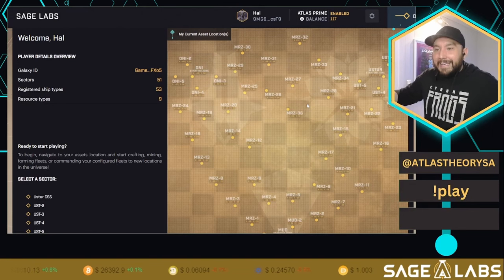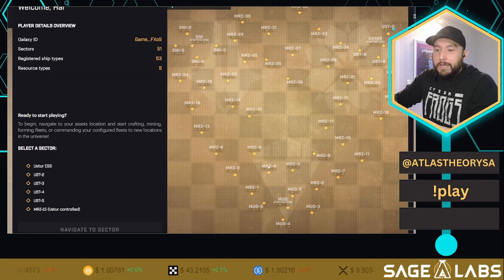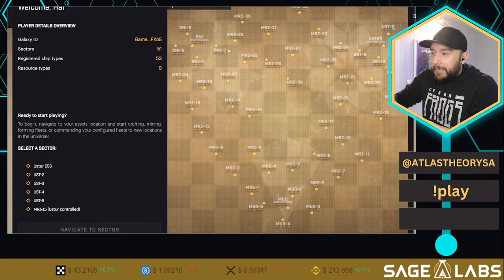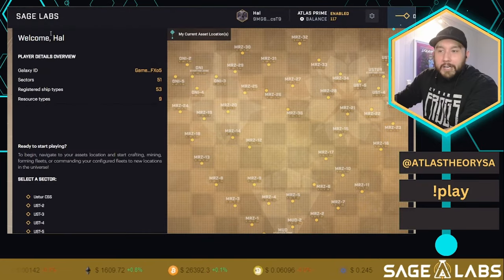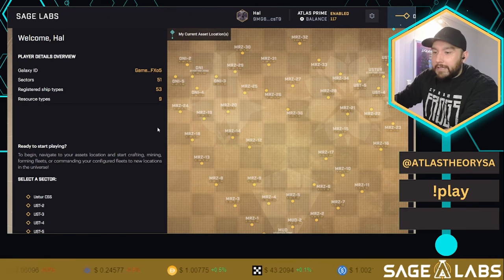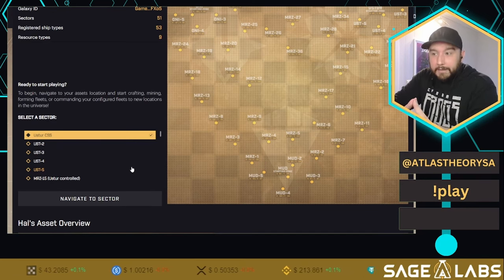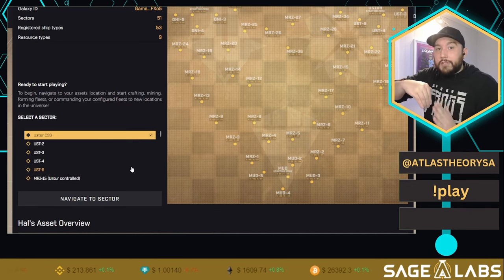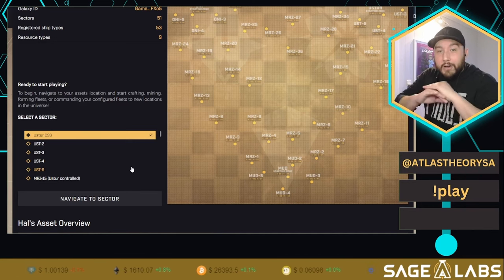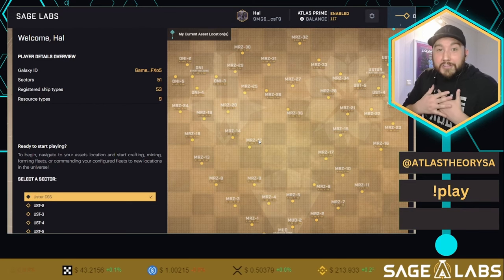Welcome to Galia — this is your home page. Galia is the universe of Star Atlas. We have three big zones based on your faction: Oni is on the left, Uster is on the right where we are, and Mud is at the bottom. On the left it shows a welcome message, your Galaxy ID, and lists 51 sectors — all the yellow dots you can travel to. To select a sector, we have to start at the Central Space Station, which is where we bring assets in from our wallet or take assets out to our wallet.